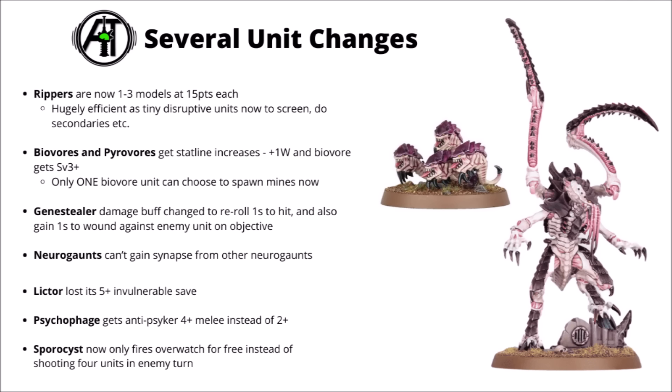Genestealers got nerfed — their damage buffs changed to re-roll ones to hit and re-roll ones to wound in melee, rather than getting full wound re-rolls in combat. This means they can no longer go fishing for Devastating Wounds with a Broodlord, which turns them down significantly, particularly combined with the points increase per model. Neurogaunts can no longer gain Synapse from other Neurogaunts, a very small change. Lictors have had a rough time losing their 5-plus invulnerable saves — now only Death Leaper and the Neuro Lictor get invulnerable saves, at a 4-plus, cementing Death Leaper solidly ahead and making Neuro Lictors look like particularly tanky and cheap lone operatives at around 60 points.